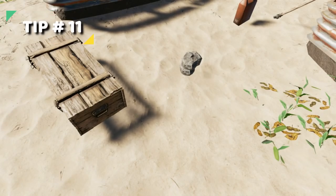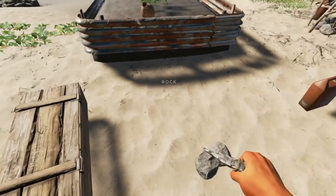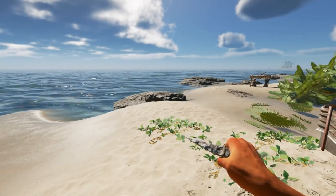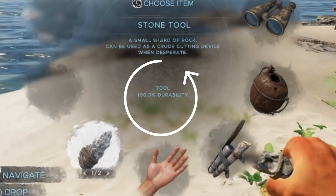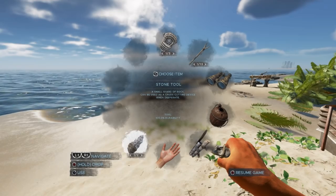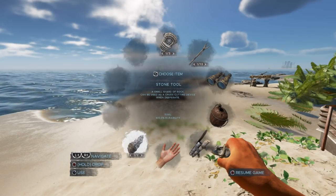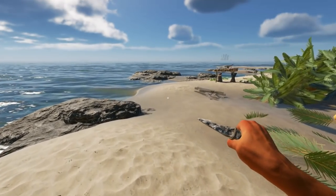Tip 11. If you really want to maximize your resources, before just making an axe, go ahead and make a stone tool and use it until the durability is low. You can tell the durability from the bottom part of your inventory screen. Once it reaches a low point, go ahead and make your axe. Use that axe until once again your durability gets low, and then make a refined axe.